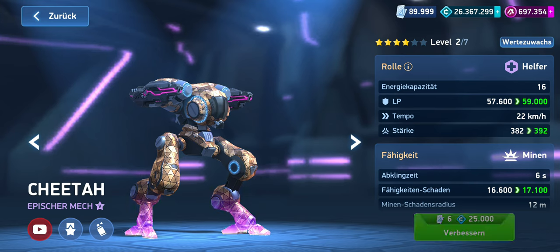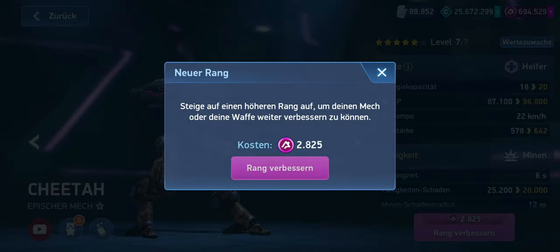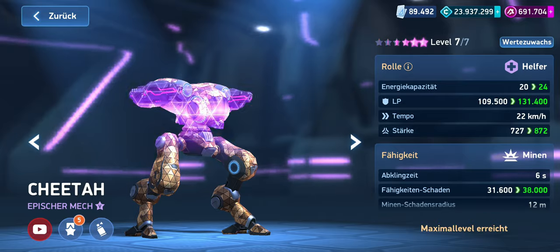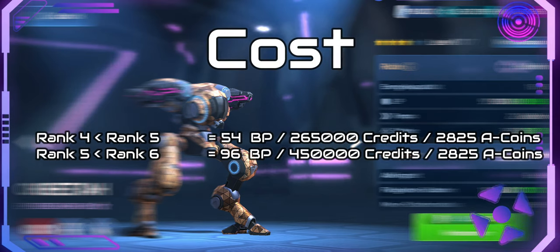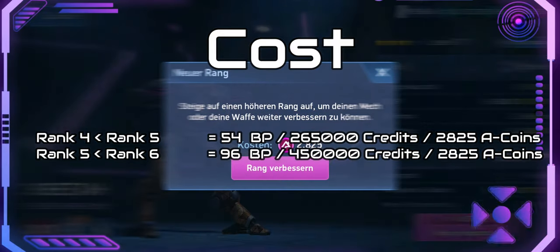Epic mechs are unlocked from level 4 of the gear hub system. To upgrade an epic mech from rank 4 to rank 5, you need 54 blueprints, 265,000 credits, and 2,825 A-coins. Moving from rank 5 to rank 6, the costs are 96 blueprints, 450,000 credits, and 2,825 A-coins. To bring an epic mech to its maximum level, you'll need an additional 360 blueprints and 1,735,000 credits. In total, for an epic mech, the costs are 510 blueprints, 2,450,000 credits, and 5,650 A-coins.